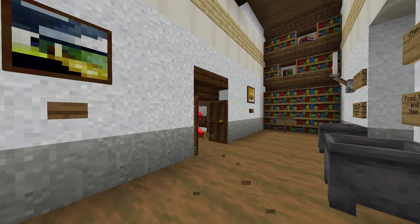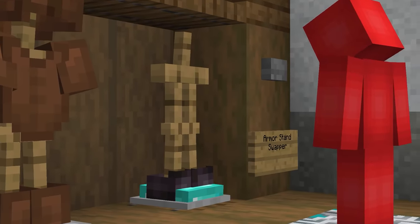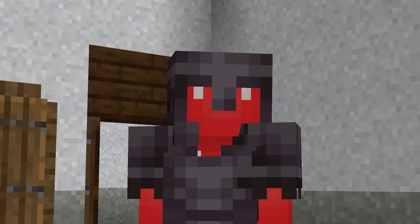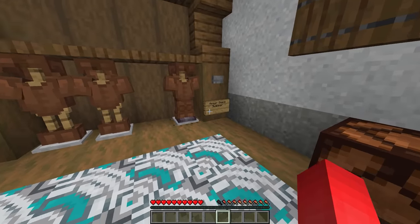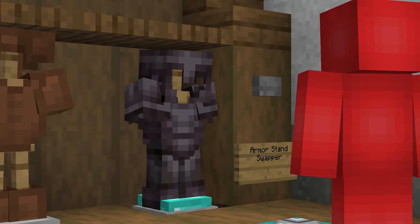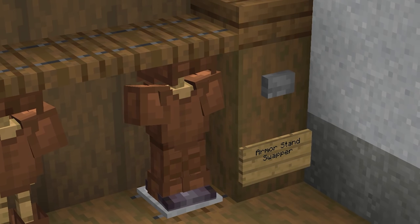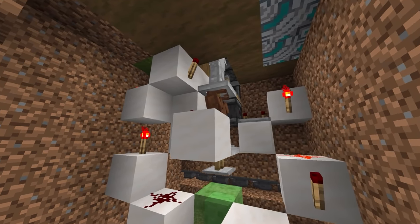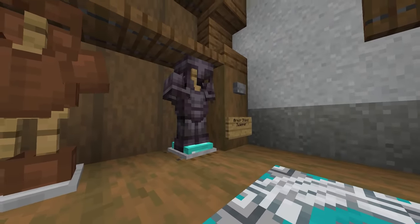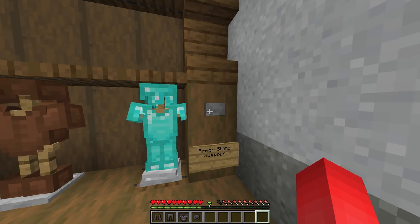Number sixteen. Getting a set of fully enchanted armor is a huge accomplishment, though the phrase "fully enchanted" is a bit misleading — some enchantments are mutually exclusive so you can't get them all in one set. Most late-game players like to have a couple of different sets: perhaps one for nether travel, another for combat, and then a daily walking-around set. So instead of keeping all that hard work in a chest, piece together an armor stand swapper so you can cycle through the stands and get the right gear for the right occasion.